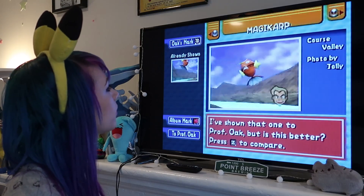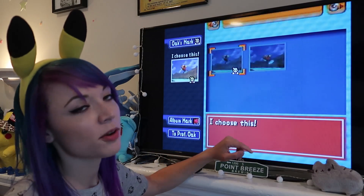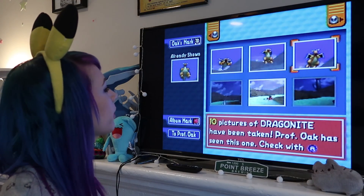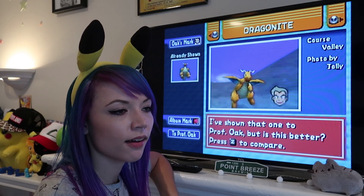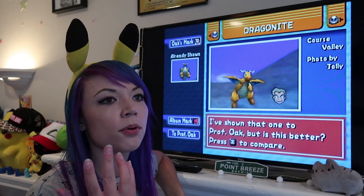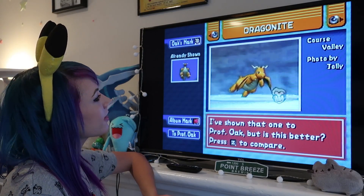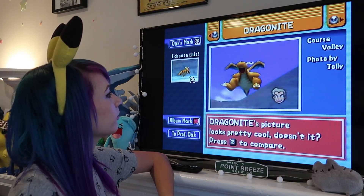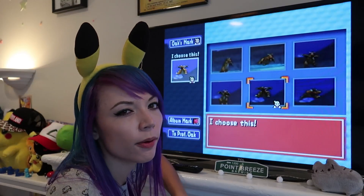This Magikarp picture is pretty awesome too — I don't know how much better you can get for a Magikarp picture in Pokemon Snap. Now let's go back to the Dragonite pictures. I'm very picky when it comes to photos — I'm also a photographer, so that's why as soon as Pokemon Go came out, I was immediately into Pokemon Photography. I think that's the best because it's the closest to center, but this one has the special pose.